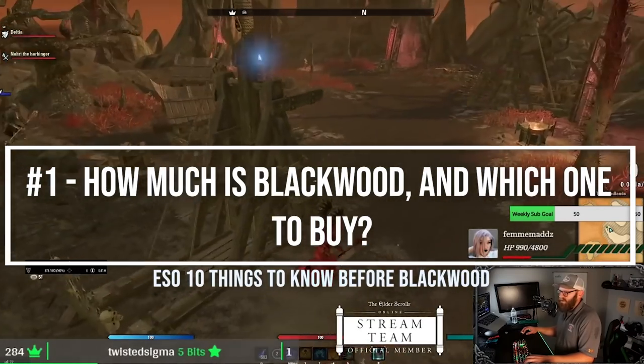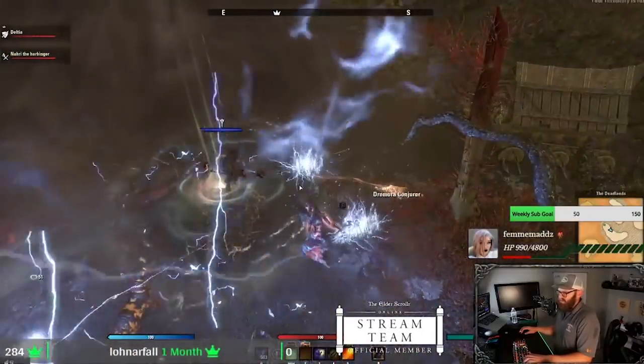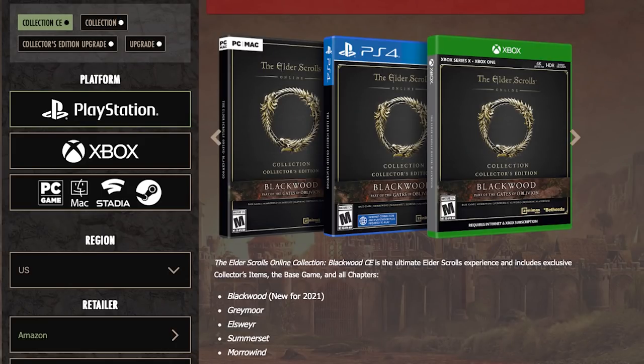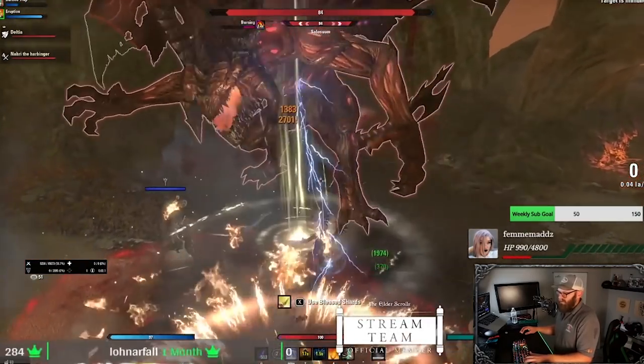The first thing you should know is what is the price of the expansion and what does each edition get you? If you already have ESO, you can get the upgrade edition for $40 US, which comes with Blackwood along with a few cosmetic items like a Dremora Kenreev outfit, Deadlands Wamasu pet, one Iron Atronaut crate, Blackwood treasure maps, and experience scrolls. Note that Greymoor will move to ESO Plus now that Blackwood is the new expansion. If you're a brand new player, the collection is $60 and comes with the base game plus Morrowind, Summerset, Elsweyr, Greymoor, and Blackwood — making it one of the best values for new players. There are collector's editions as well with additional cosmetics.